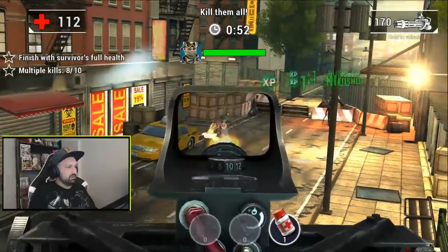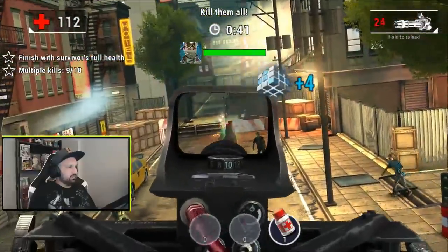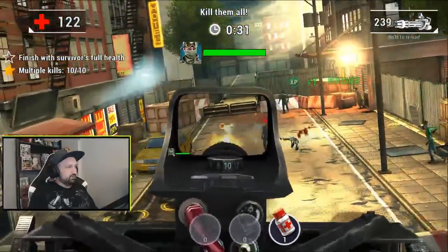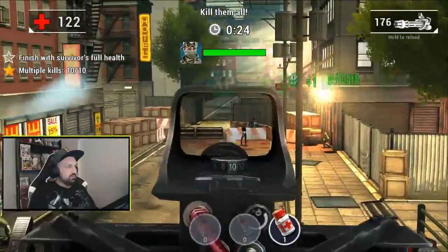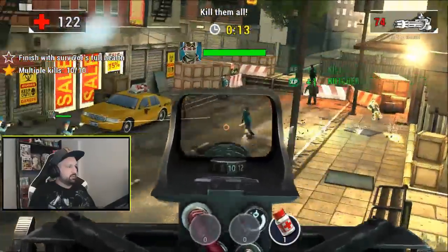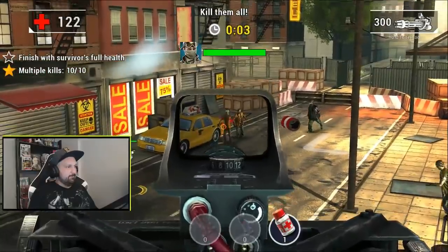There's another boss I think — this dude is super strong. Yeah, I got the 10 multi-kills, if I can protect the survivors it's gonna be a good one — three stars to start. We got 29 seconds. The multi-kills were not a big challenge, we need to focus on protecting the survivors. It's always about the reload, and these guys start running. There's a reload — five, three, two. Success! Next mission is a melee weapon mission.